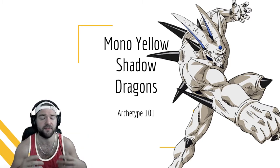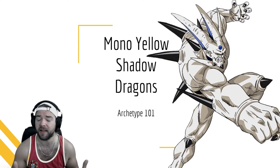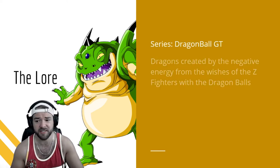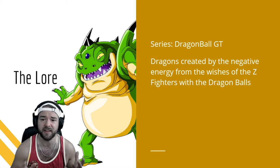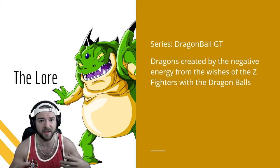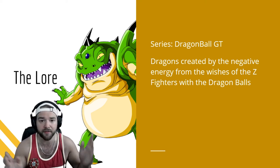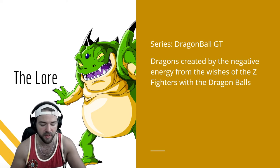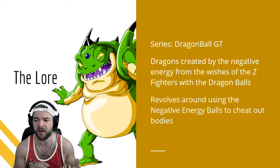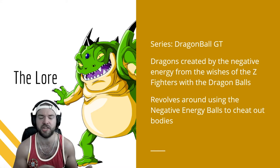This is so that you know what to expect if you're ever facing it or if you ever want to pick up the deck. Going forward, we'll start with the quick lore: what are Shadow Dragons? They come from Dragon Ball GT - they're dragons created by the negative energy from the wishes of the Z Fighters' Dragon Balls. Anytime they made a good wish like bringing people back to life, that created counter energy magic, and over time it overflowed into the negative dragons.